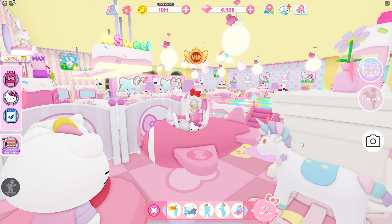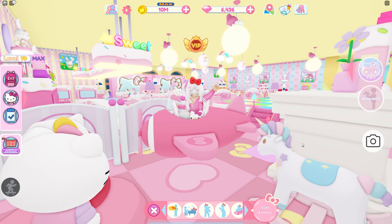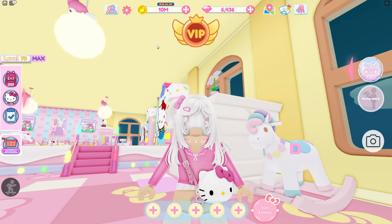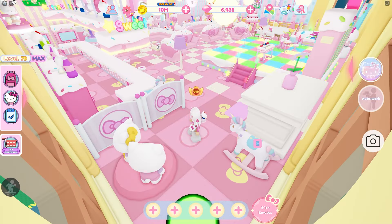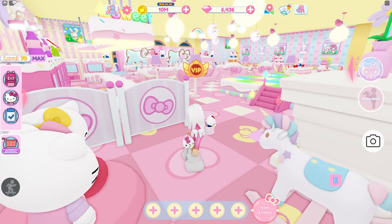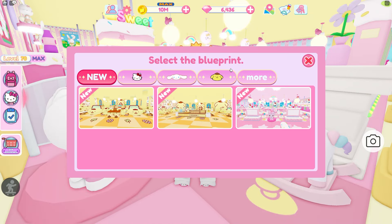I'm going to delete this floor and then rebuild it. I shouldn't have to buy anything since I've already built it and it'll go into my inventory, but when I did this one I was left with 500,000 coins. I don't know what I started with, and I had a lot of the furniture already, so I ended up spending a lot — plus quite a few diamonds.